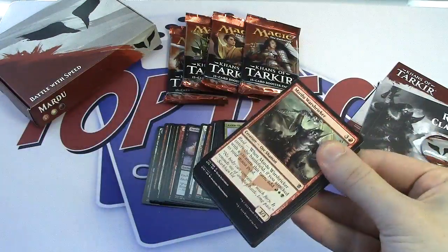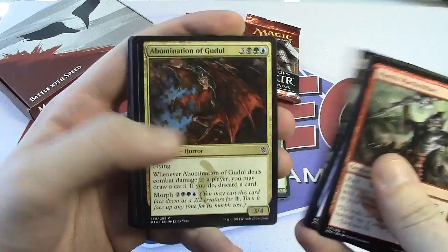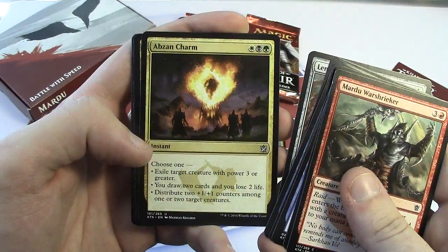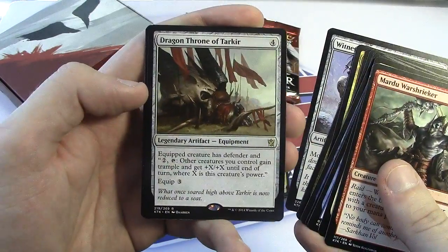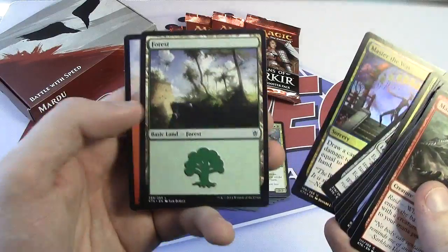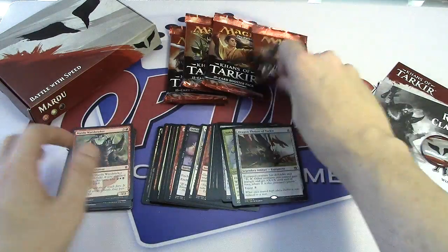I thought that was a Goblin Rabblemaster for a second — oh man, if I had a Rabblemaster in here people would be like, 'You're playing cards that aren't even in the set!' Abzan Charm, and Dragon Throne of Tarkir is our rare for the first pack — nice. A foil Master of the Way! Look at that. And wow, the art on these basics — seriously beautiful.